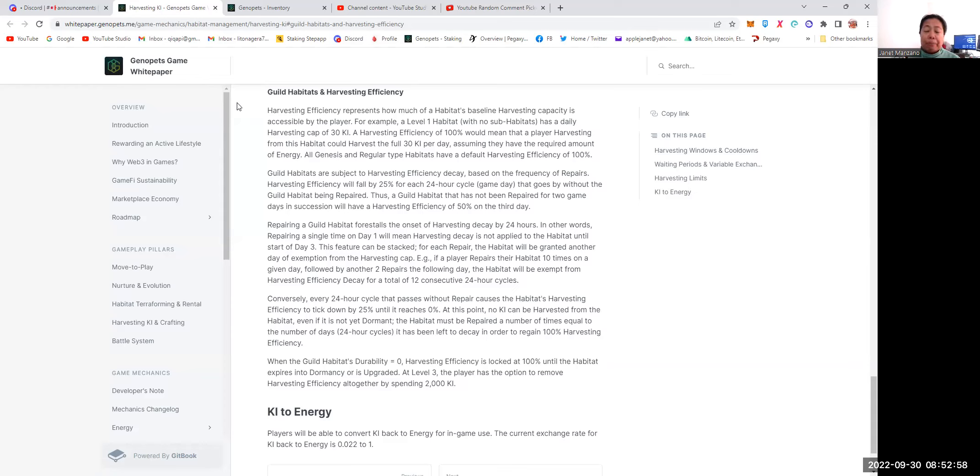For example, if I was assigned to a level two regular habitat with a harvesting cap of 50 key, and if my landlord — the owner of my habitat — will not repair, 25% will be removed from my 50 key that I can harvest per day. So that will be 37.5. If they won't repair the next day, it will go down to 25 because 50% of 50 is 25.